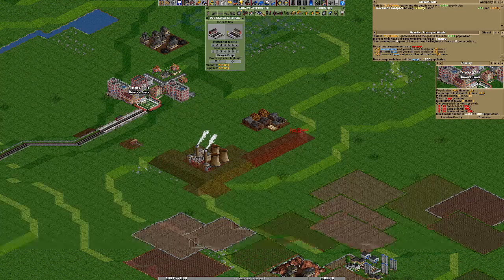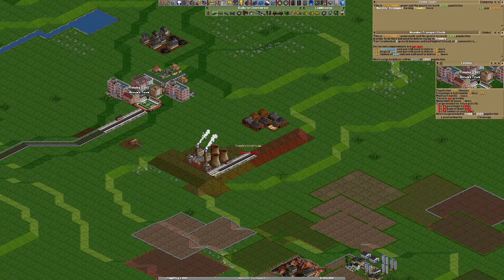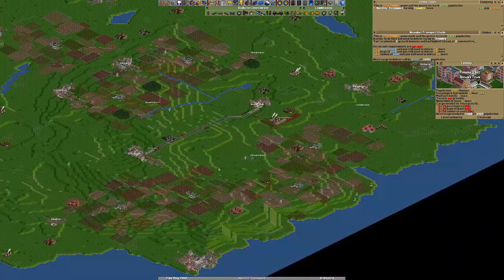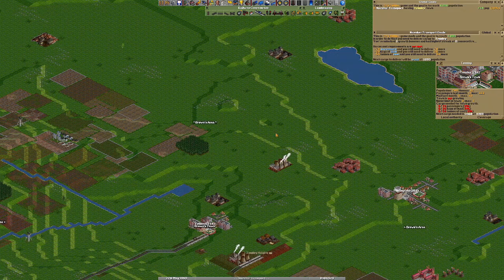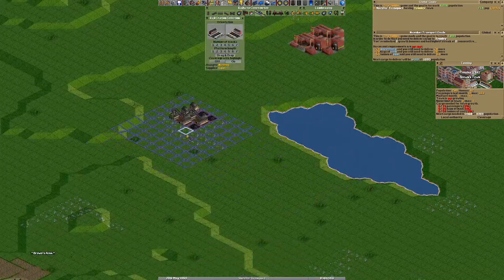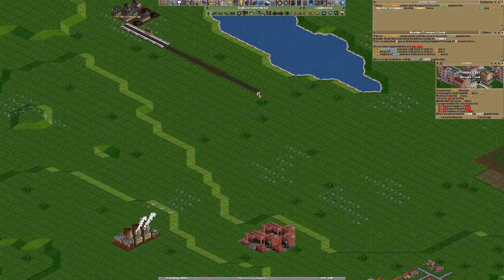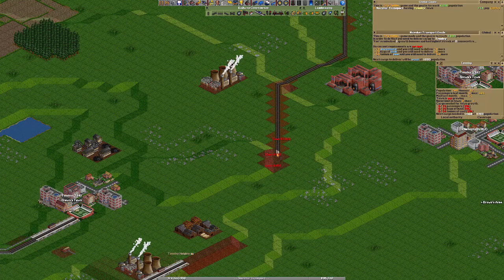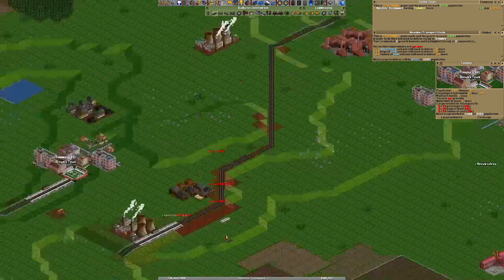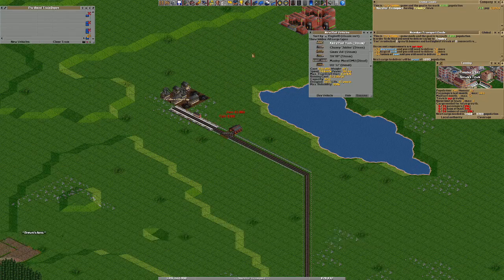You need a station that is close to your city - not the power station but the station that you are delivering it to. You can use the coal mine close to your city but that's not very good. Don't go for small industries that produce less than 100 units - your trains will take a long time loading. And I should have placed this elsewhere - no problem, we can change that later. And right now we are in need of speed.